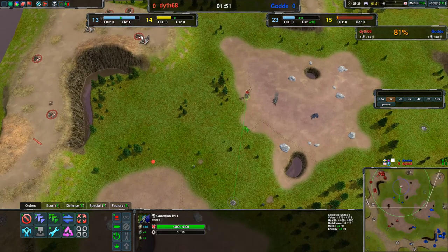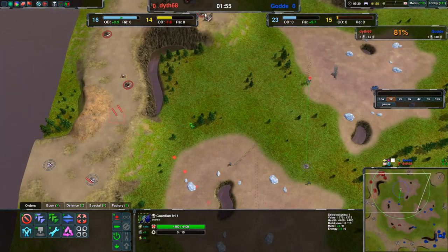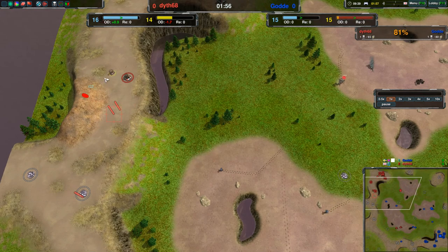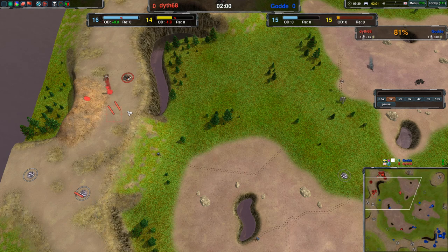Why are you moving your commander there? Why aren't you reclaiming more? Why the waypoints again? I don't know — is it just misclicking? What is your hotkey for adding a point?